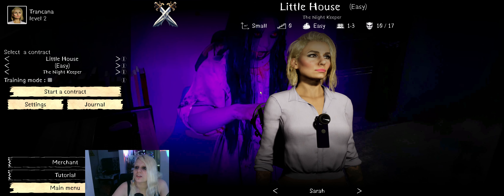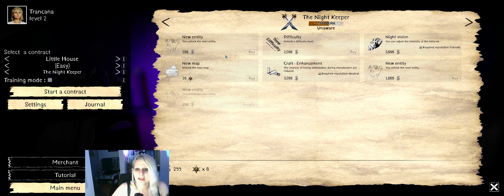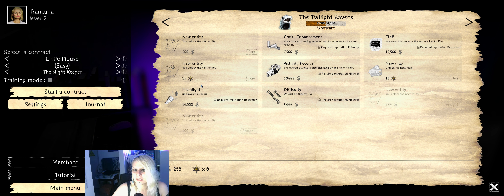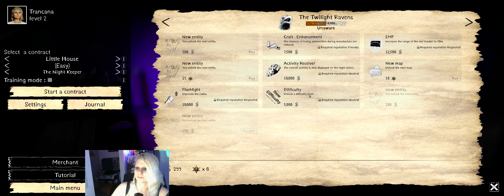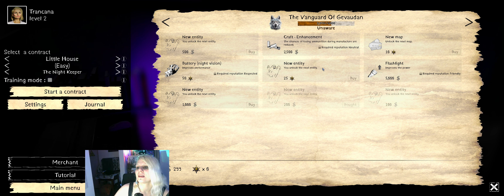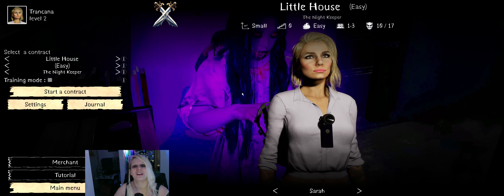Can we buy some more? Our balance is 299 bucks — I don't think we can buy any more, all the others are 500. This needs reputation, I think. Achievements and stuff — the new difficulty is 5K, the new map is achievement stuff. There's nothing cheap left, so I'm gonna go with Night Keepers because they have the new difficulty. I also want the improved night vision as soon as possible. That's it for that one — I hope you liked it, see you in the next one, bye!